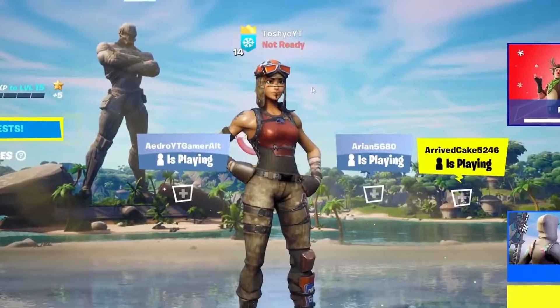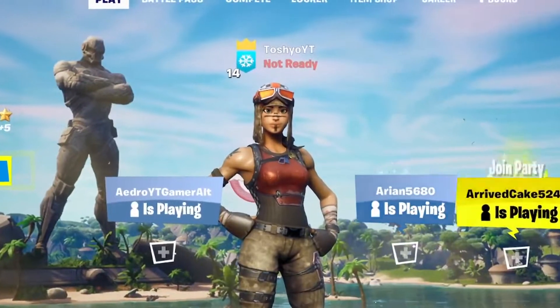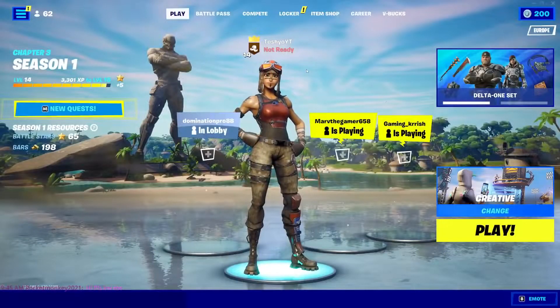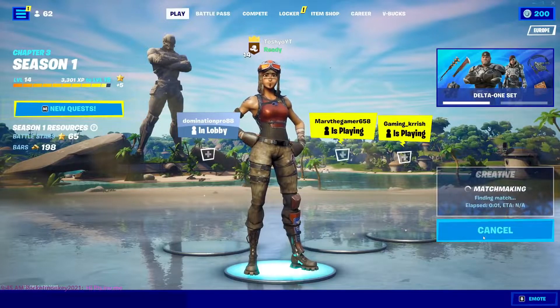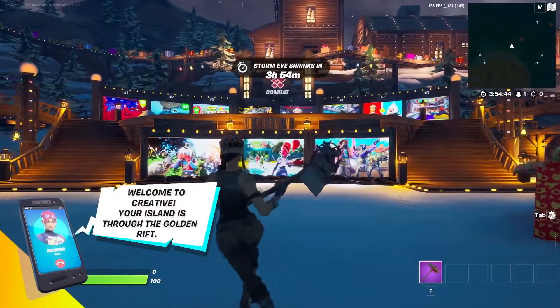Let's go ahead and get straight into what is, in my opinion, the best unlimited XP glitch in Fortnite Chapter 3. The first thing you want to do is actually load into Creative — just load into the regular Creative game mode. You don't have to type in any map code or anything, just load into the regular Creative game mode. As you guys can see, I'm now in the Creative hub.